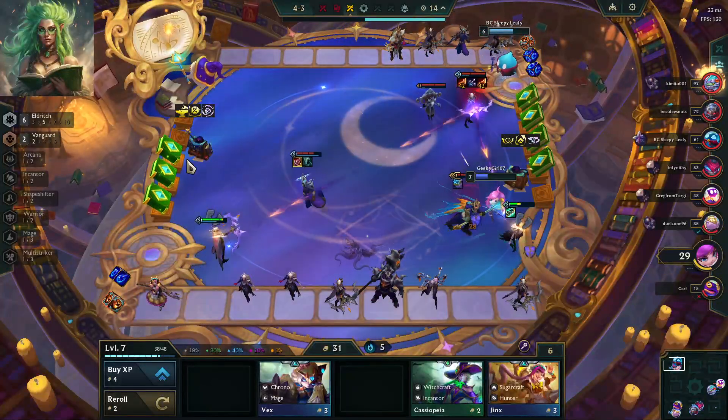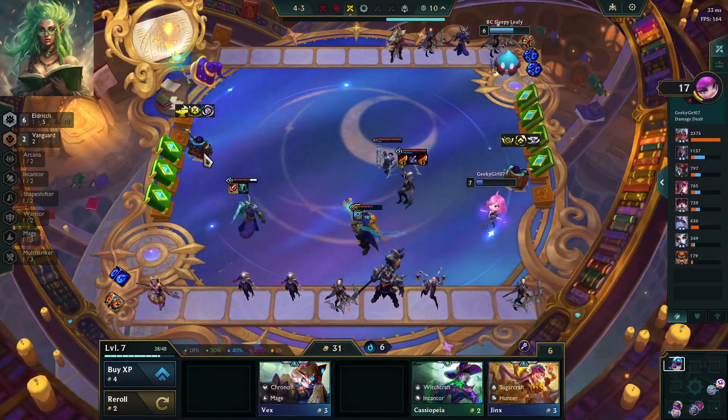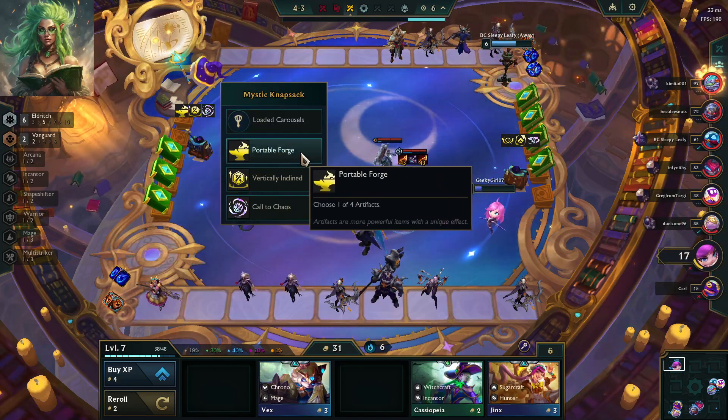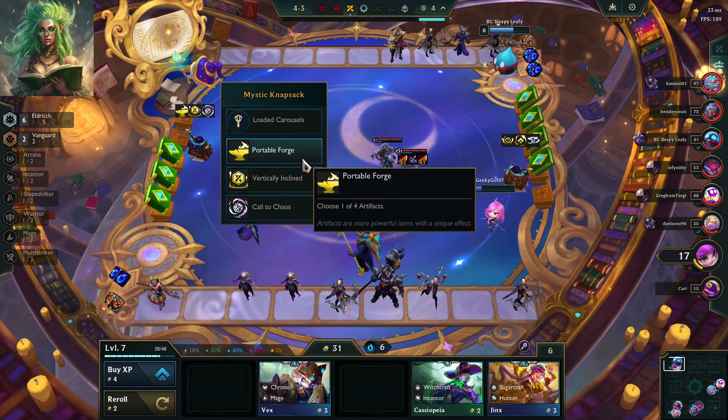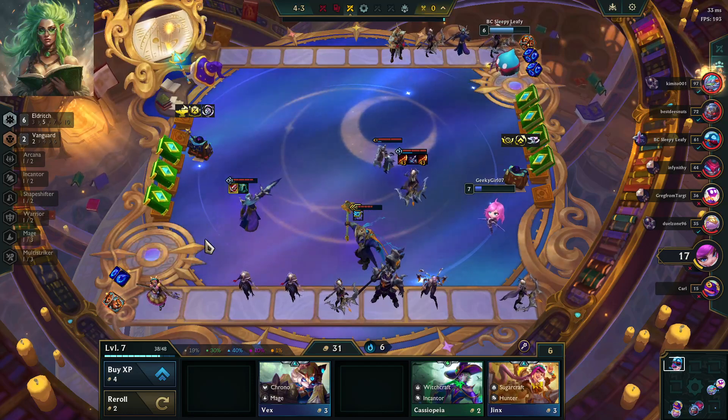Hello everybody, and welcome back for another episode of Geeky Girl playing Ranked TFT. We are playing a loaded carousels game. We grabbed Portable Forge, Vertically Inclined, and Call to Chaos, which gave us 64 experience.